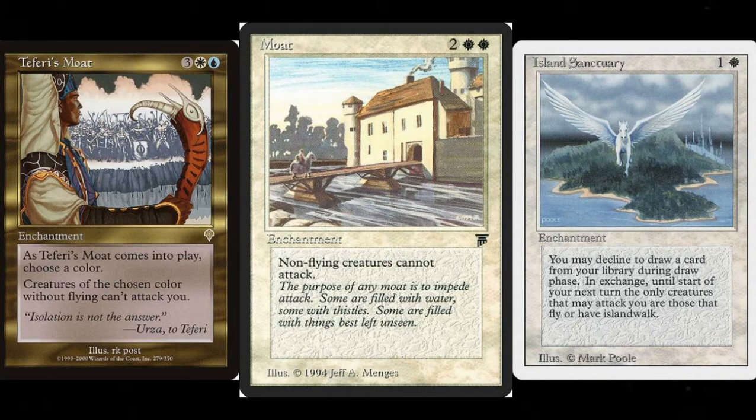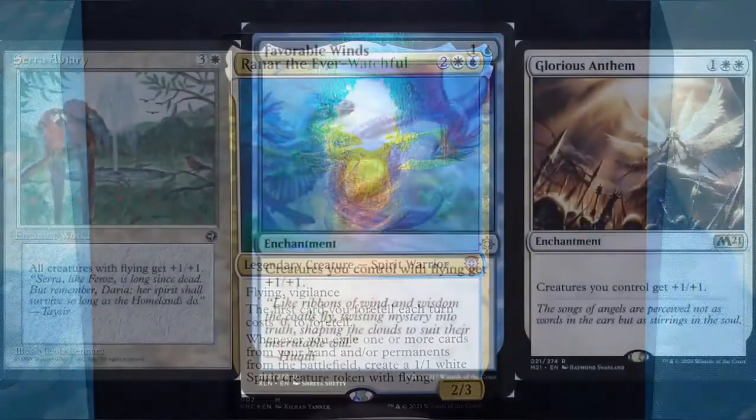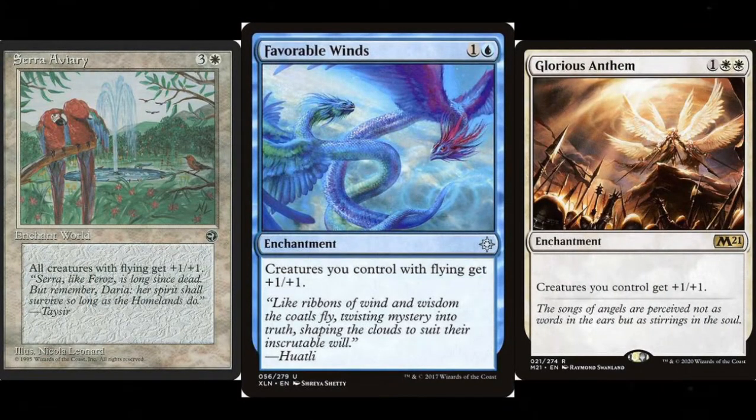The Combat Bonuses — more of an Anthem-style effect, because you've already got creatures like Supreme Phantom, and this is for the Spirit Tribal theme. You've got Favorable Winds because most of the things you're going to create are going to be flying. Also Siren's Call Aviary — same thing as Favorable Winds. And Glorious Anthem and similar effects — there are many iterations in white of a Glorious Anthem-style effect. You've got Spear of Heliod and such — just go to MTG Familiar or whatever you use, search Creatures plus one plus one, filter to white only and you'll get a whole bunch.